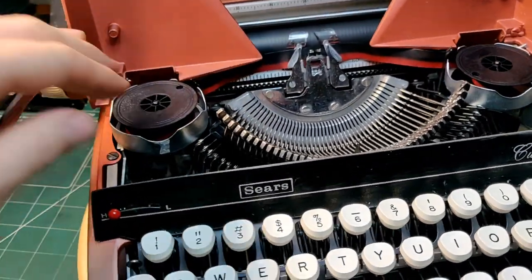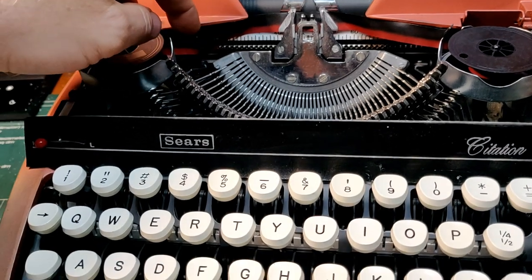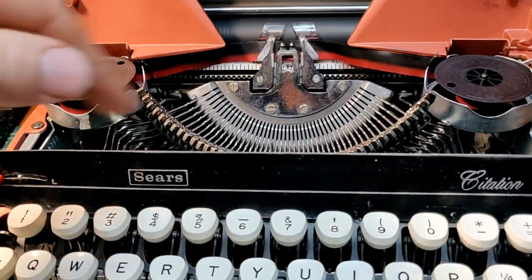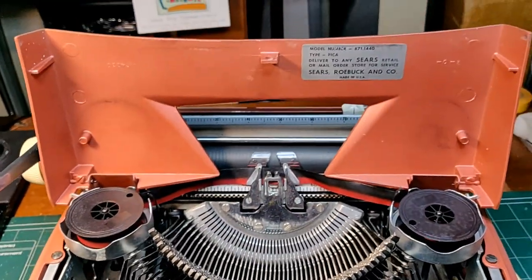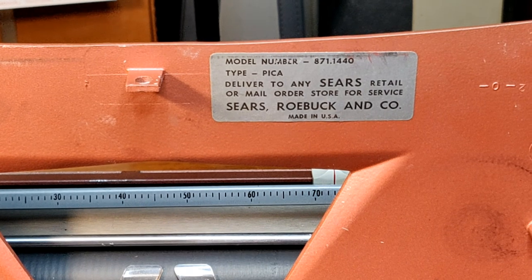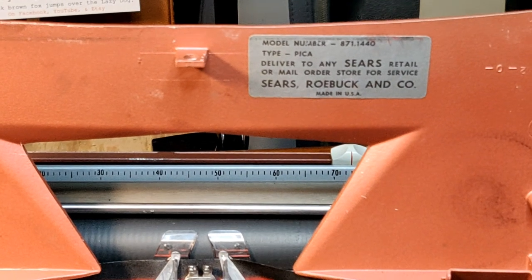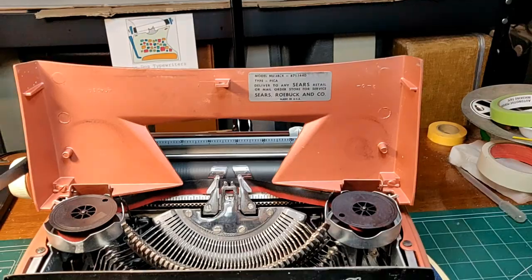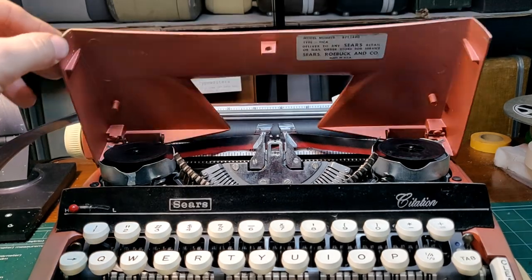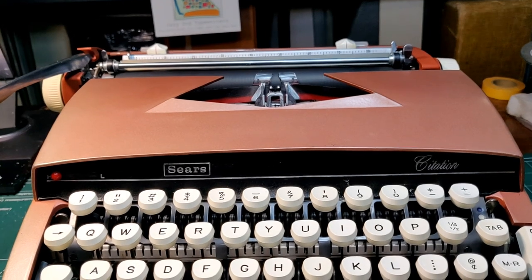You've got standard 2-inch ribbon spools. It uses the basket shift, so very lightweight shifting. You have your ribbon reverse forks right here — a grommet triggers your ribbon reverse as the machine is typing, and it will go this way or that way. Sears always put its own somewhat inscrutable model numbers on things — this is model 871.1440. It's Pica, which is always nice to be confirmed. And then they have this wonderful label: "delivered to any Sears retail or mail order store for service." Good luck doing that. I would love to hear a comment from anyone who ever took a typewriter into Sears for servicing.